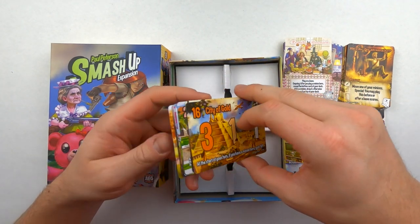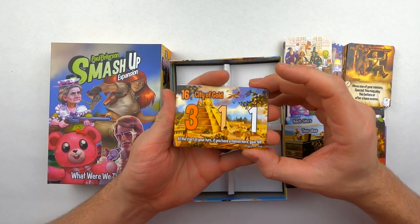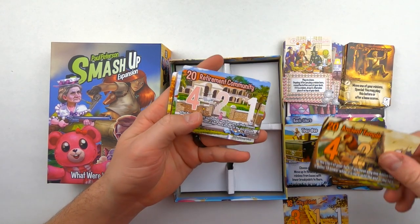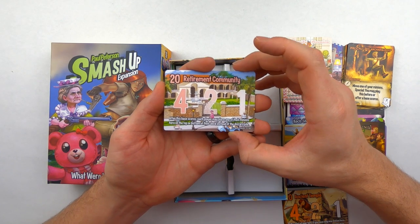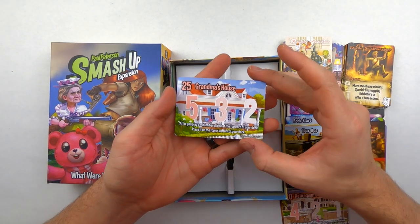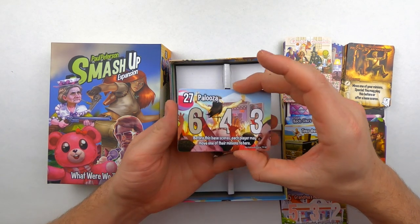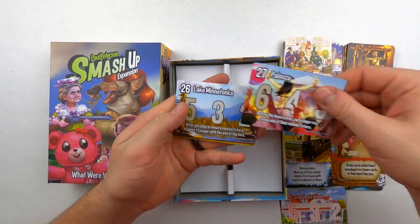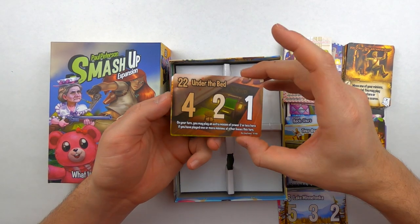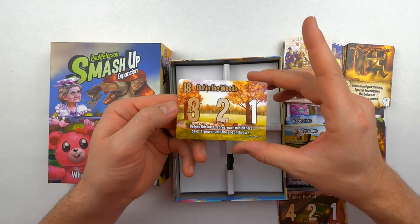Also included in the pack are all the different bases that come with this expansion. We have the City of Gold and the Ancient Temple. There are always two to three bases per faction. For the Grannies we have the Retirement Community and Grandma's House. Some of these require a lot — like 27 to get this Palooza for the Rockstars. And Lake Minnetonka. Then we have Under the Bed and finally Out in the Woods.